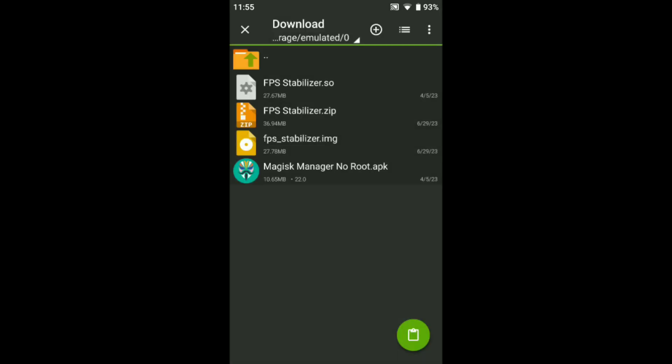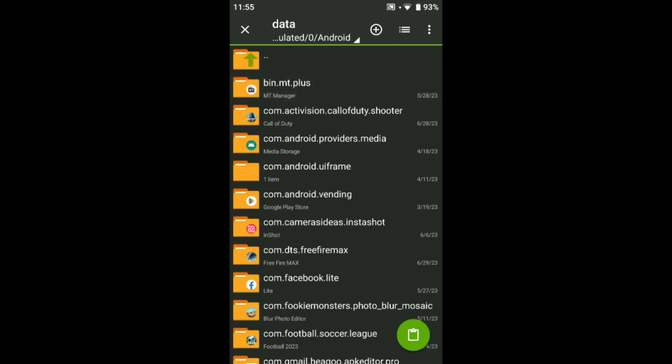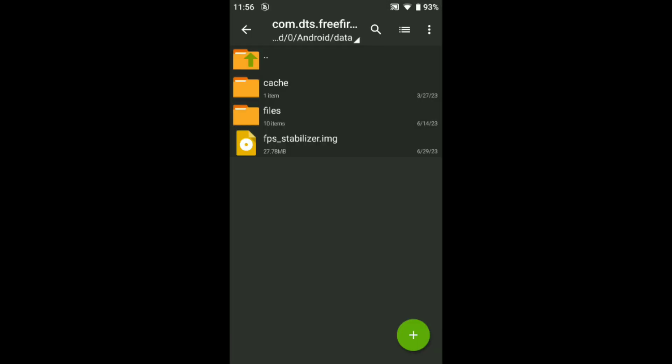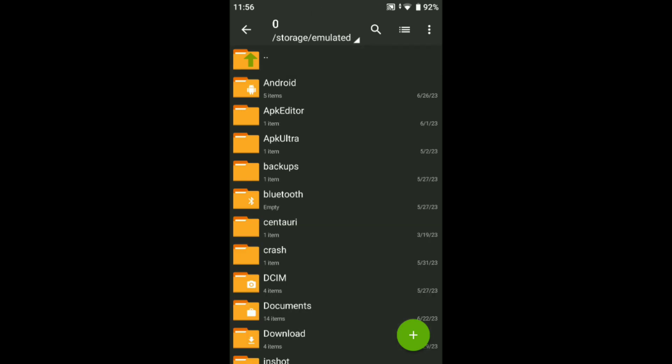After renaming, just click it — this is working on all games. Copy it. After copying, go to device Android data. Choose your game folder. I'm playing Free Fire so I open the Free Fire folder — you can see the files field there. You can put the FPS Stabilizer there, okay guys.